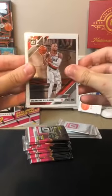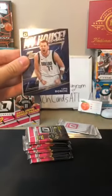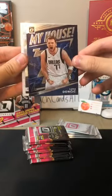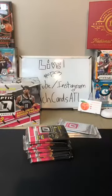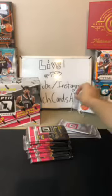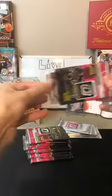We'll start with Damian Lillard for the Blazers. Josh Richardson for the 76ers. My House of Luka - there you are, Mavericks. First Luka of the day - nice Luka right off in the first pack. And DeMar Carroll. Alrighty. Starting it off with the Luka. Add that right next to the nice card.